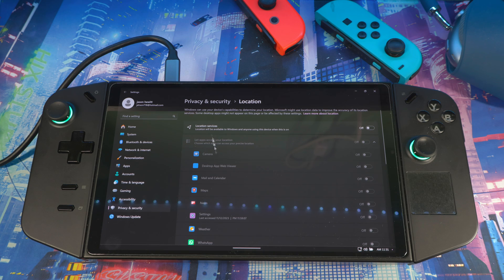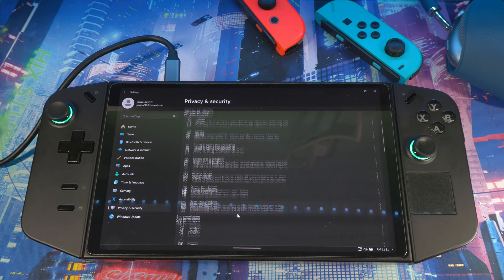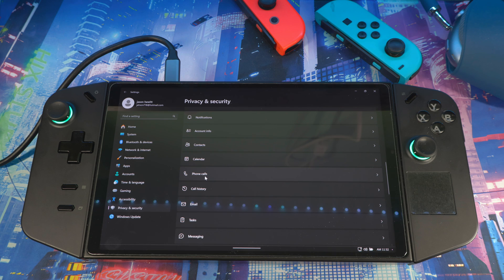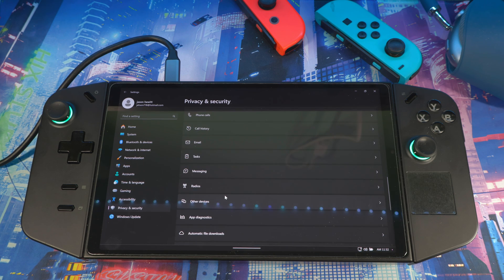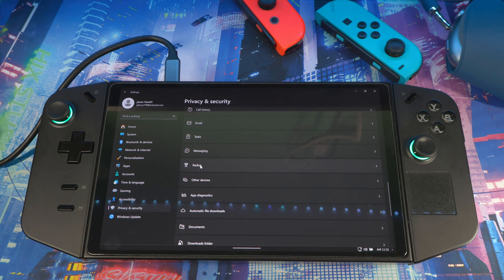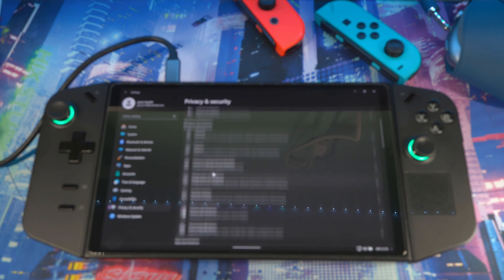Go back to Privacy and go to Location — disable it if you're not using location for those apps. You can do it individually or all at once. You can also go through any of the other app permissions and turn them off. One important note: do not disable Radio, because that will break your Bluetooth. Leave Radio on, but feel free to disable Call History and Phone Calls if you don't use them.